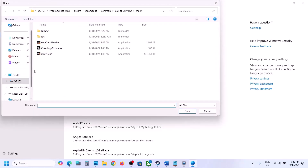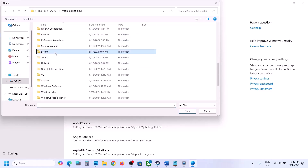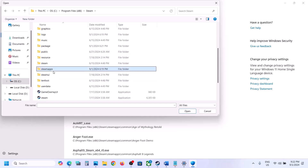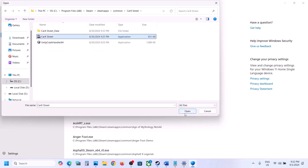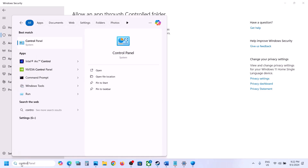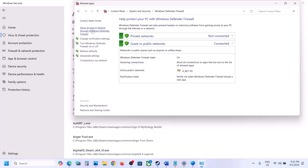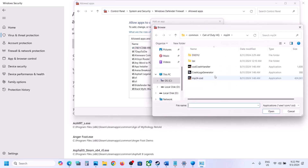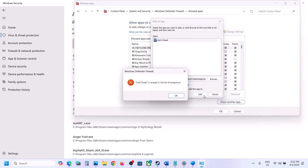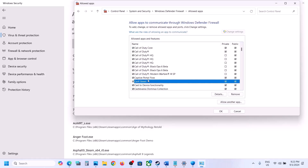Click 'Browse all apps.' Navigate to the game installation folder: open C drive, Program Files, the Steam folder, Steam Apps, Common, then the game folder. Select the EXE file and click Open. Next, type 'Control Panel' in the Windows search box, go to System and Security, then Windows Defender Firewall. Click 'Allow an app or feature through Windows Defender Firewall,' click Change Settings, then Allow Another App, click Browse, navigate to the game folder, select the game EXE, click Open, then click Add.